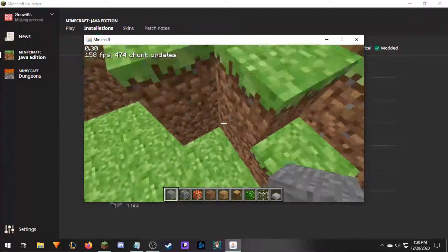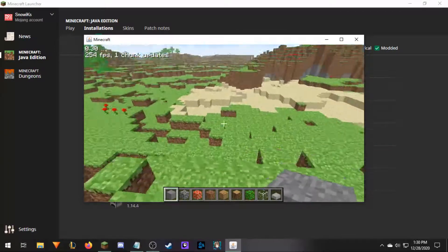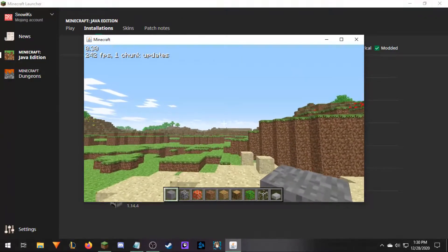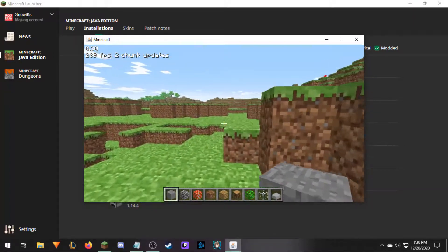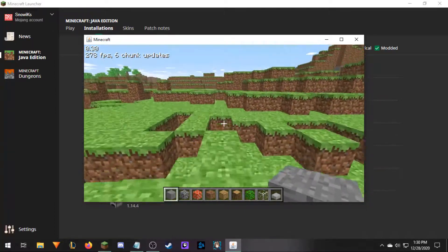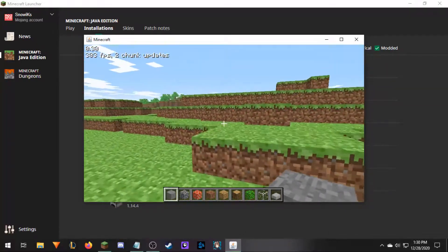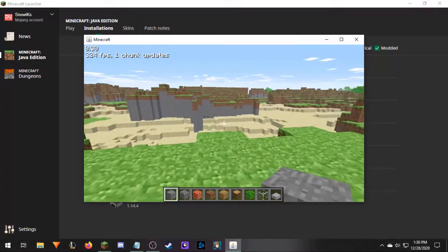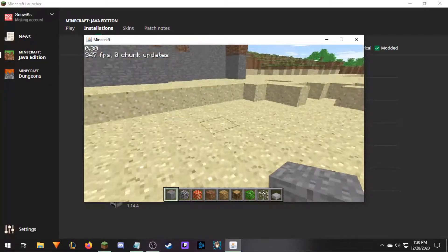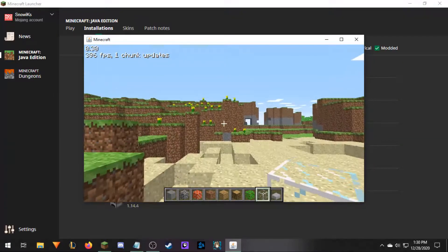Now, these worlds are finite, meaning they do end. If we were to continue walking in one direction, we would eventually find an end pretty quickly. And it's not like Far Lands — which is in a later version we might talk about a little — where if you get to them it technically keeps going with crazy world generation. No — there are finite amounts. As you can see, there's coal we hadn't seen as of yet, and we also haven't seen obsidian.